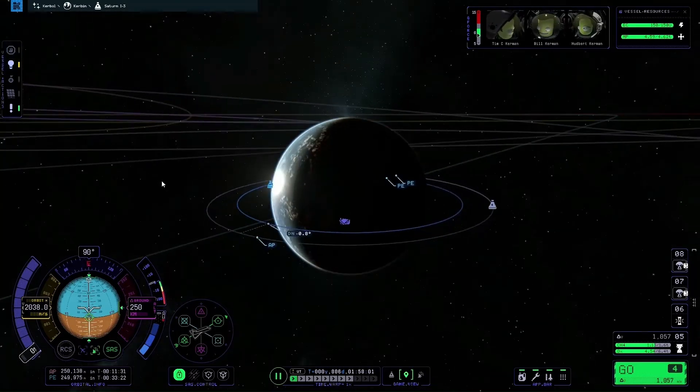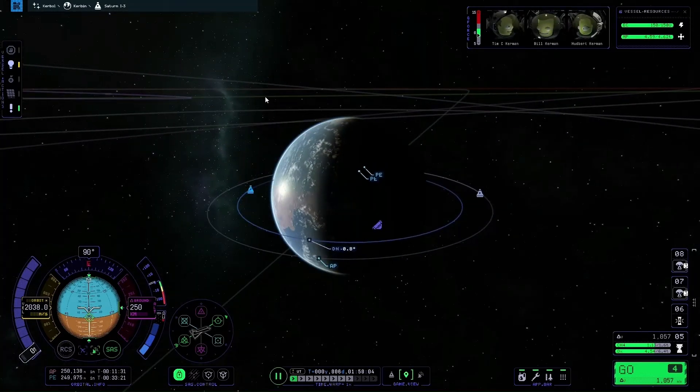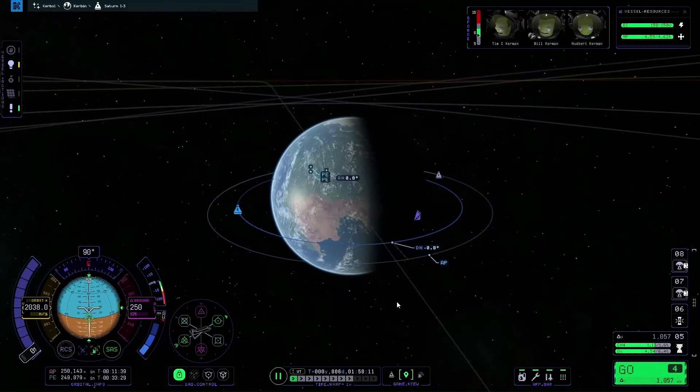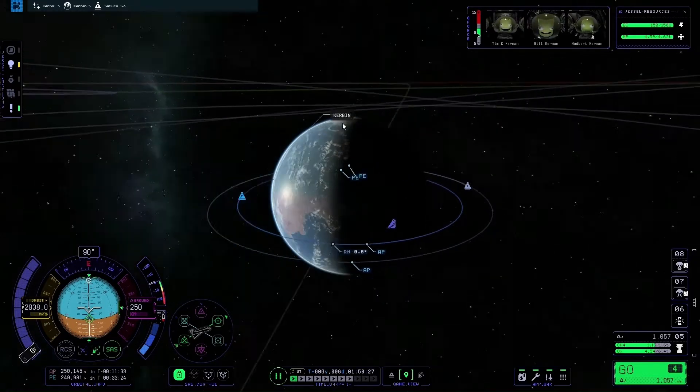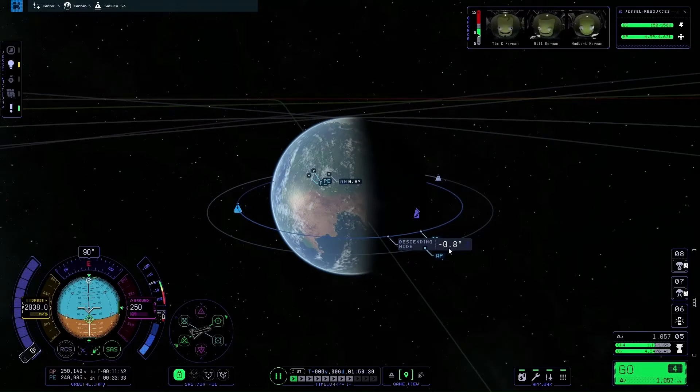A piece of advice: if your target ship is at quite a high inclination, around 45 degrees or so, it's recommended to launch the ship you want to dock with into the same inclination. I like to wait until the target ship's orbit line passes over the top of the Kerbal Space Centre, then launch into as close to the same inclination as possible. At the moment we are at 0.8 degrees relative inclination.